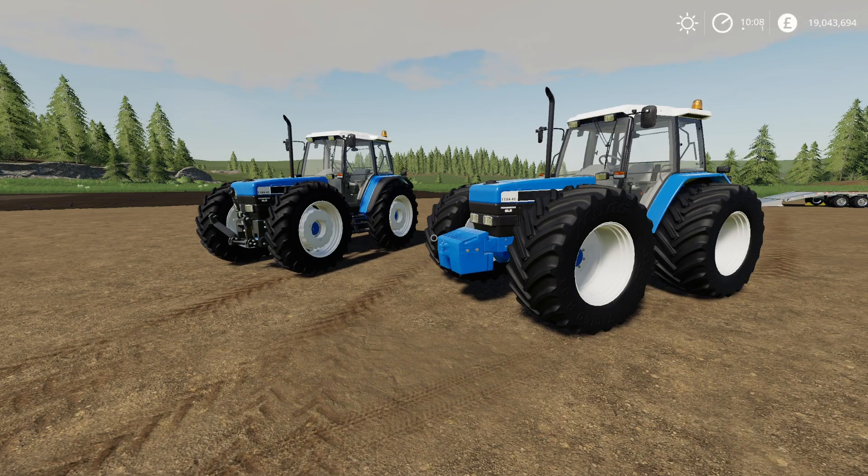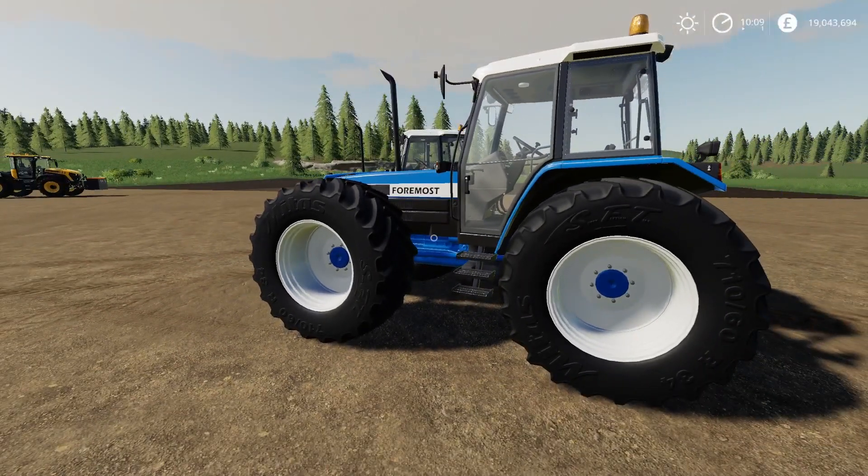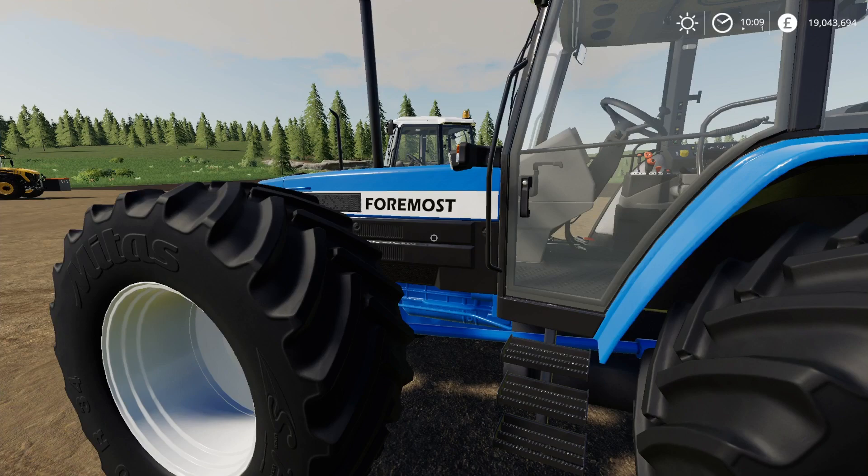We've got this mod and I like this a lot - I love the look of it. This is the County 1184-40 by Peter Jay. I've been to a few tractor rallies and shows and I love the tractors that have both sets of wheels the same size. When you go into the store to buy it, it says it's the Foremost four-wheel drive - it doesn't say County, it says Foremost. The Mod Hub is saying County but the in-game store on console is saying Foremost - I'm assuming that's a licensing thing.